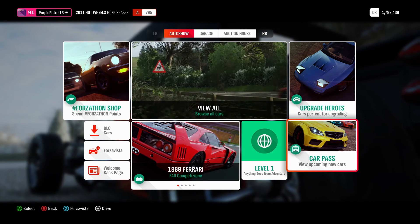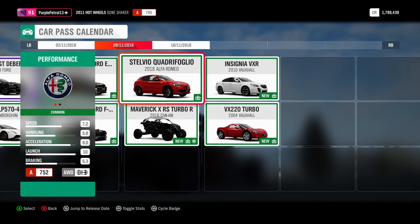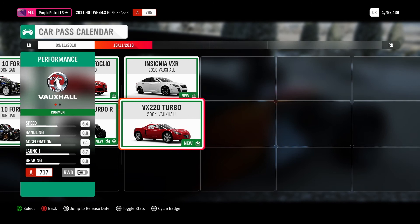Hello and welcome back to Forza Horizon 4. I'm here to check out two more CarPass cars: the Maverick X RS Turbo R and the Stelvio Quadrifoglio, which is quite an interesting car.